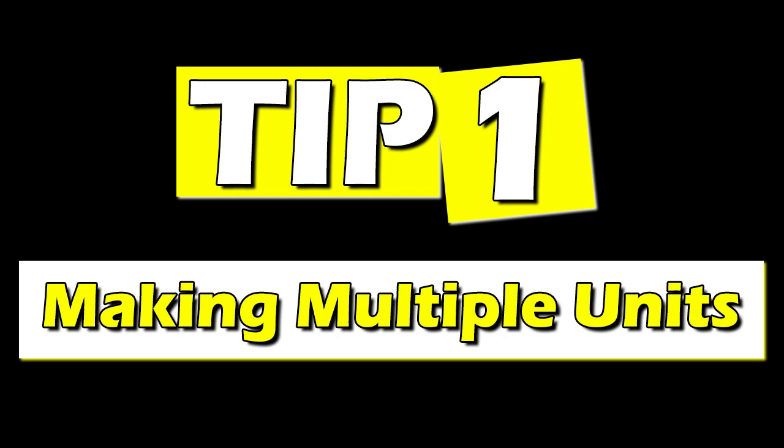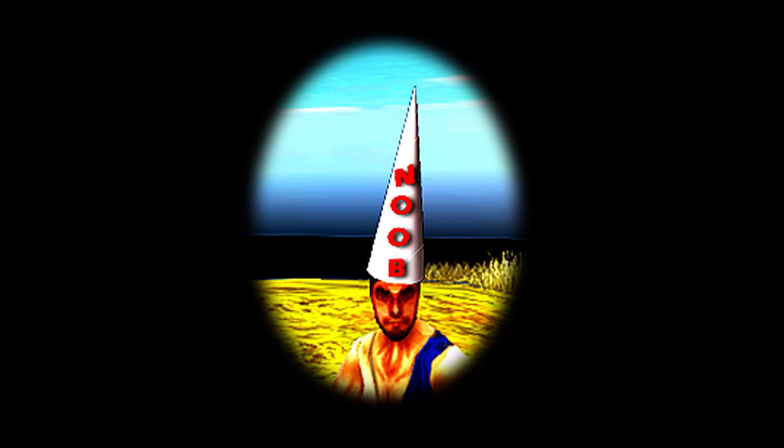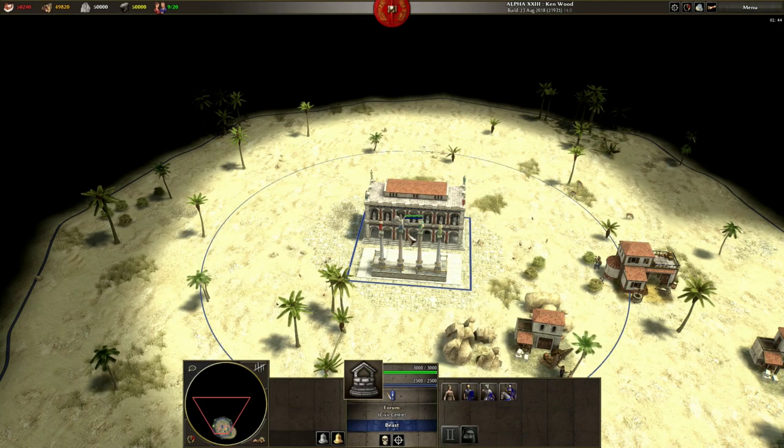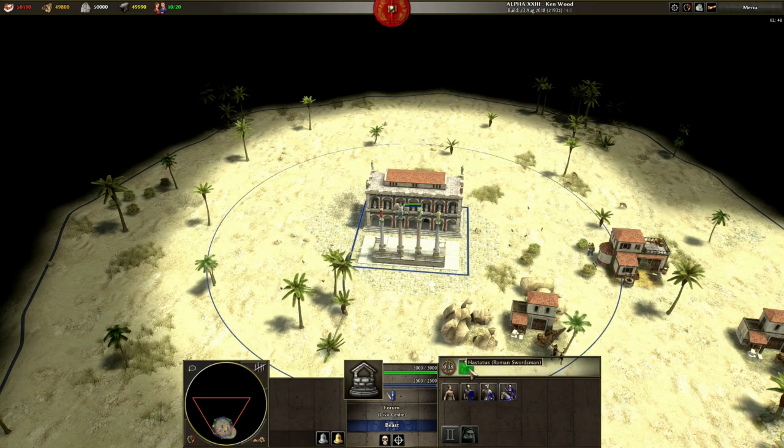Making Multiple Units. We start with the simplest tip of all but one that seems to bypass a lot of players just starting out. To succeed at Zero AD you need to grow your population as quickly as possible. Making new units is easy — you click on your civic centre, barracks or other unit producing building, click on the unit you want and that unit gets queued up. Click again and you queue up another unit behind the first.